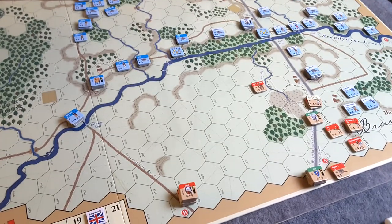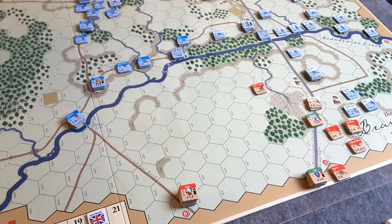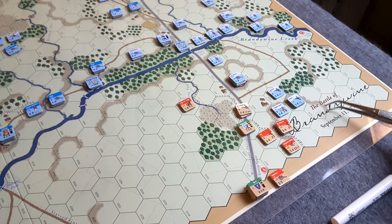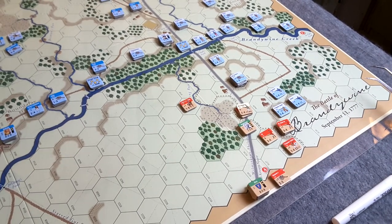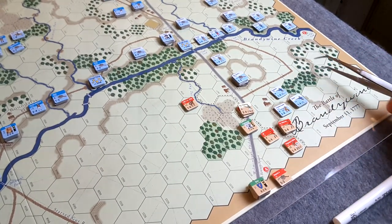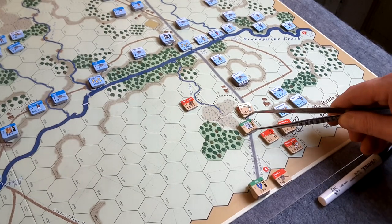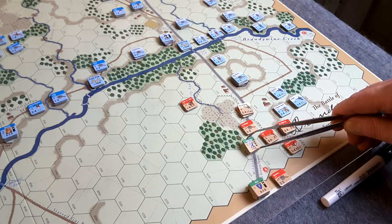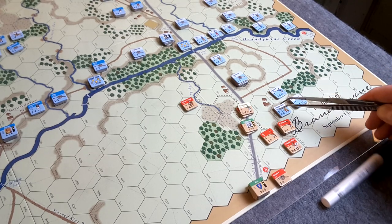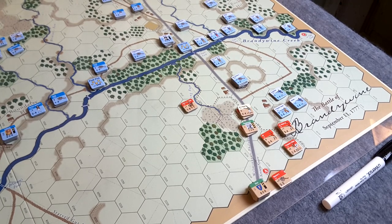We'll see if Howe is on his way from the north. In the meantime, we're going into the combat phase for the Americans in Turn 2. Nothing else really happened. They did do some artillery fire here during the British turn - ineffective. The defensive fire for the British in Turn 2 with their artillery, which was down here with Kniphausen - he's a strength two - he did take some shots at this position up here. It was totally ineffective, it didn't do anything.